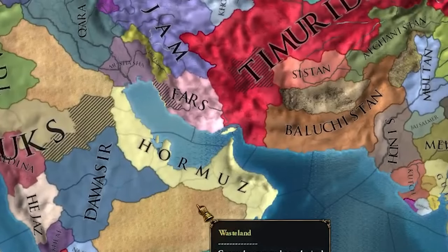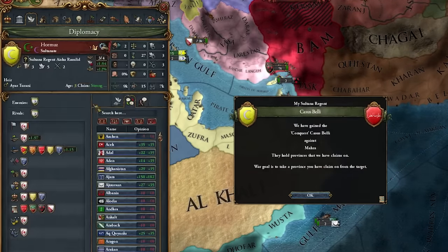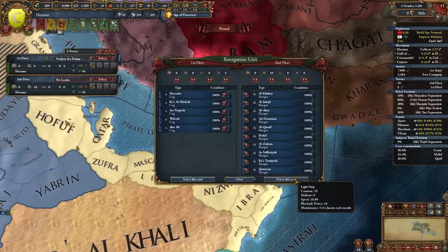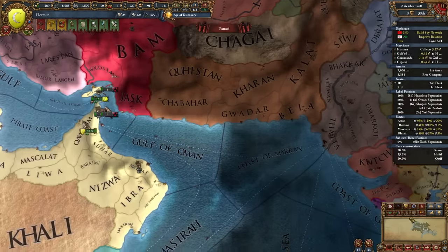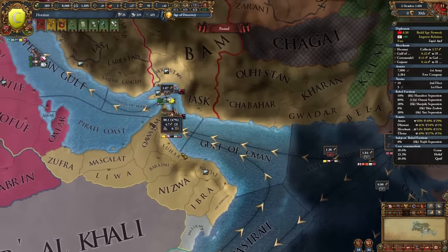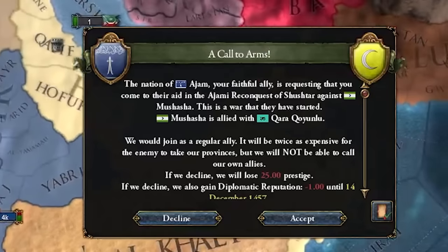Not too shabby so far. In terms of rivals there are no possible rivals — except Mushasha. Let's also secure an alliance with the Mamluks and send out our light ships to protect trade in Gujarat, pushing more money toward our trade node. We're pushing about 130 ducats this way, our trade node is at 4.7, which should push us to 5. And yes, we're at 5.3 after pushing it to 201 ducats.